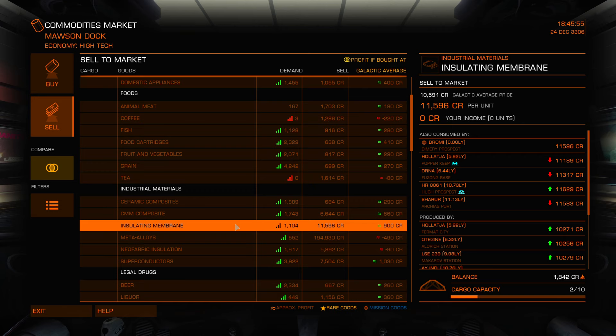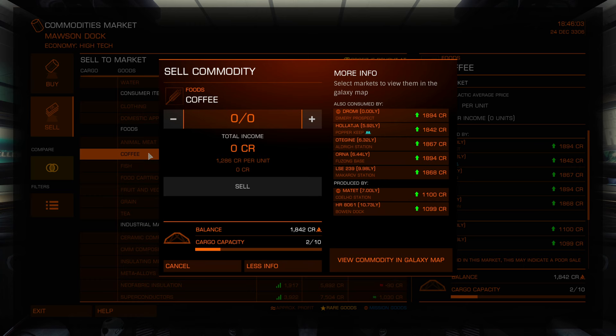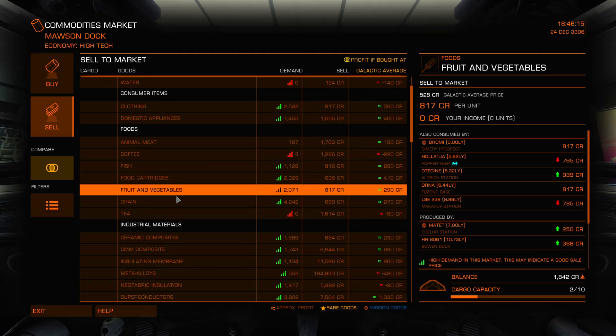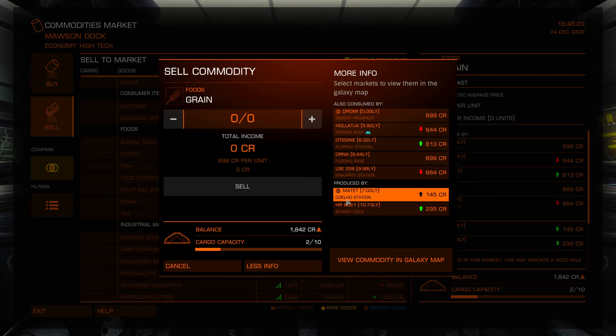It says source and return two units of coffee — I believe Matette manufactures coffee. Let's go to the commodities market. Under industrial materials, here's coffee — if we click on this, produced by Matette at Koelo Station. They have grain there as well. The globe next to Matette says I've already accepted a mission that's going to take me back there — this is a clue. So we can do grain as well.